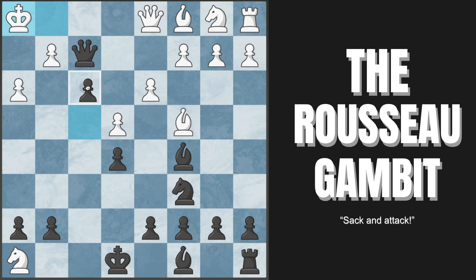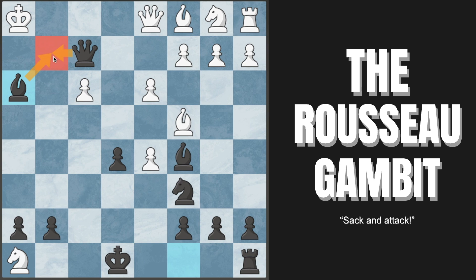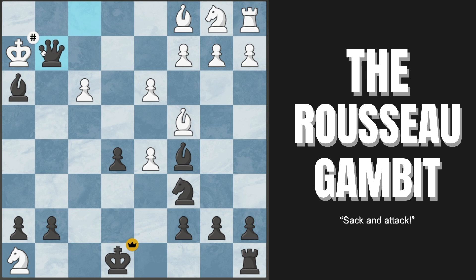After pawn to f3, we are completely winning — hammering open their position. They can't take with the queen because queen to g1 is checkmate; they have to take with the g-pawn. Now we play d5, attacking their bishop so our own bishop gets in. If they capture with the pawn, our knight is attacked — it doesn't matter: bishop takes h3, and checkmate on g2 is unstoppable. They can prevent it for one move, we capture, they move, queen to g2 is checkmate.